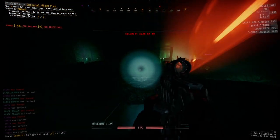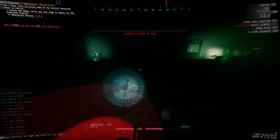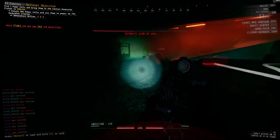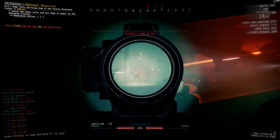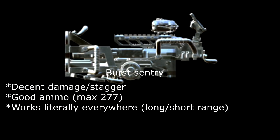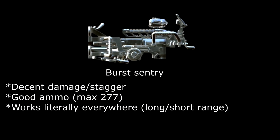Burst Sentry is the most versatile out of the bunch. It has good stagger, it can two-burst small enemies from the back, and it works in all situations regardless if the room is small or big. This sentry, along with the sniper one, benefits from open areas since they can pull the two-times damage multiplier better than the other sentries.